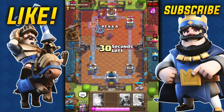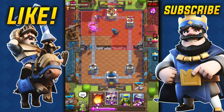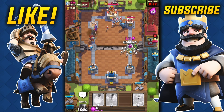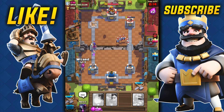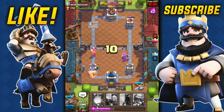We're gonna use the wizard to get rid of the goblin barrel, then throw the PEKKA — hopefully it doesn't go after the troops on the left. It doesn't! Spear goblins, skeleton army, goblins — just rush through. Looks like we're gonna be able to defend, hopefully — please don't get the tower.